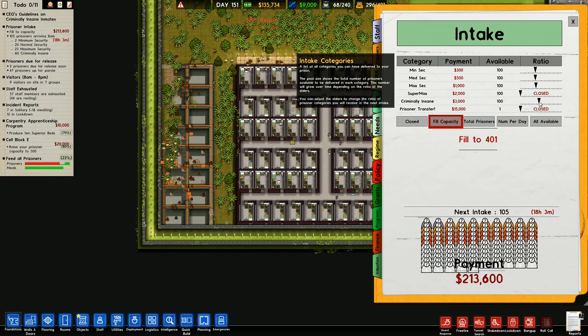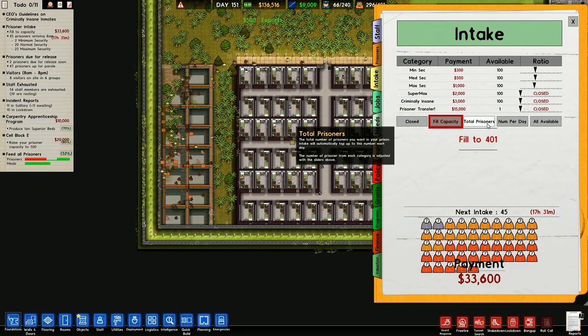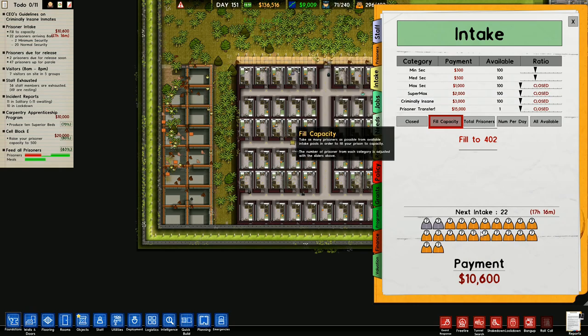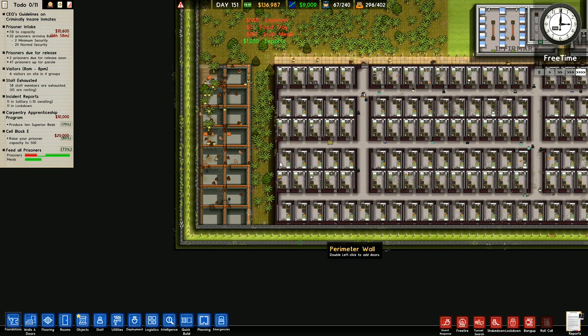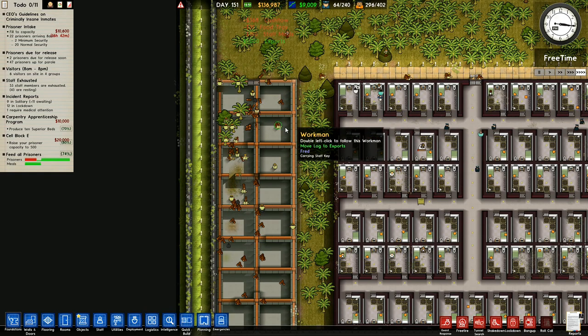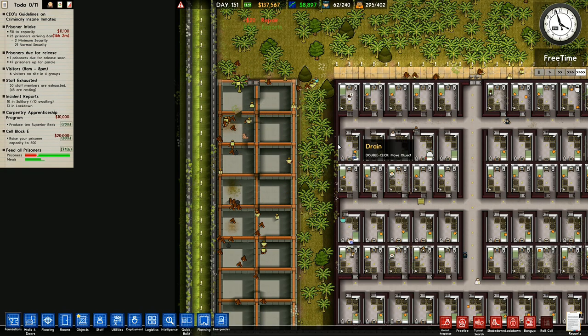Criminally insane: next intake would be 105 and get me 200,000. I'm not going to do that. What we'll do is take maximum of those for now — that's what we'll do for our next day's intake. Then the following day's intake will go a little bit higher. I'll go for maximum security and allow a set number to come in. Then the day after that we'll allow some more criminally insane people to come in as well.